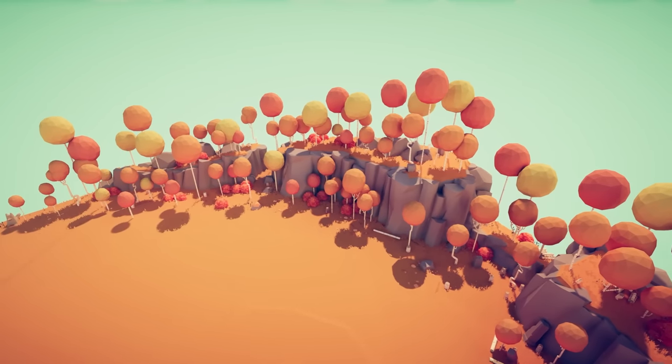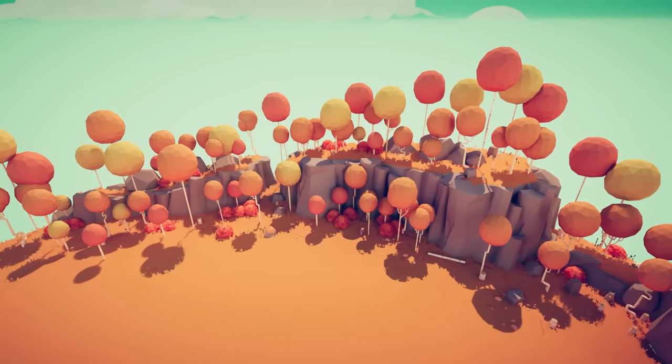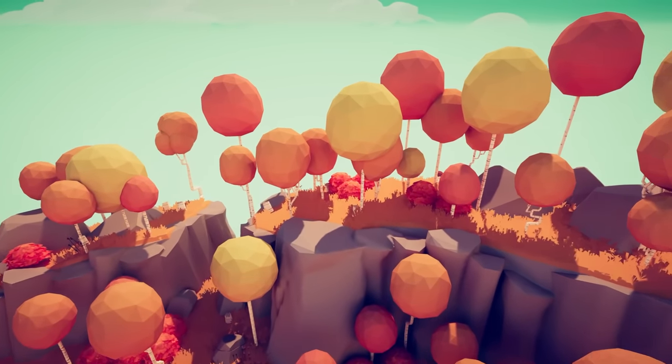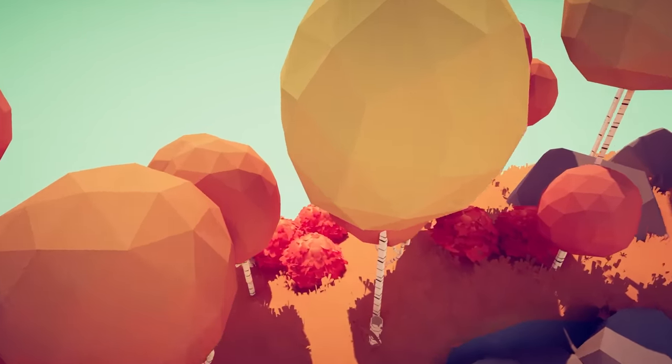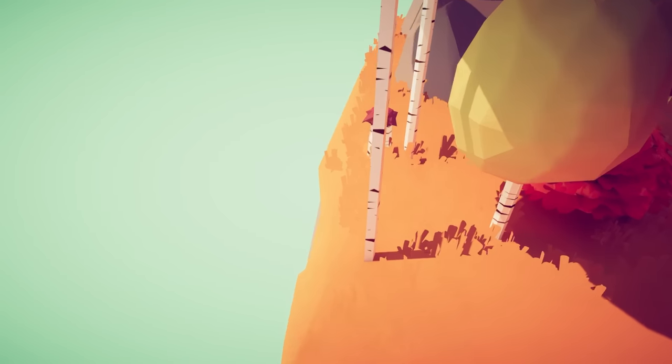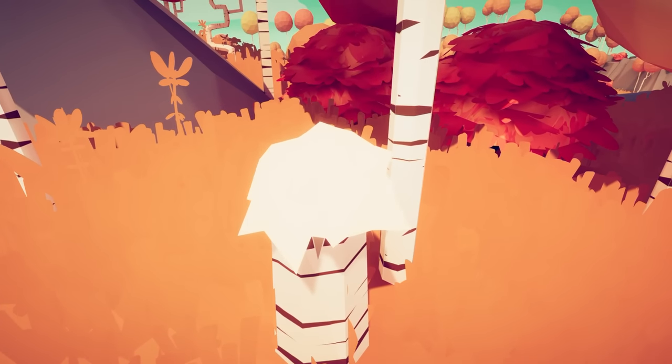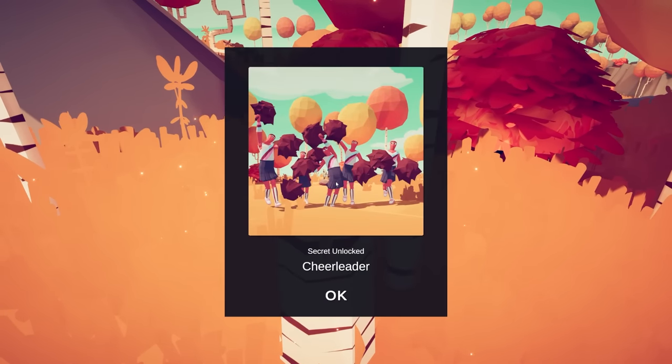So this is how to find every single secret unit in Totally Accurate Battle Simulator here in 2023, including the legacy units. To start on Tribal 1, if you come to this stump, you're actually going to find a lovely little cheerleader. Just watch — boom — like that. Cheerleader!